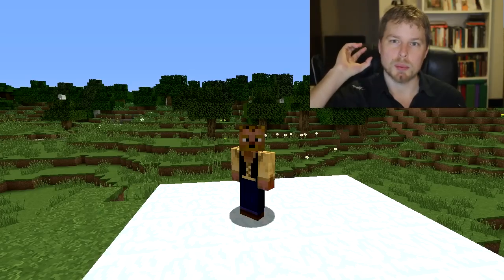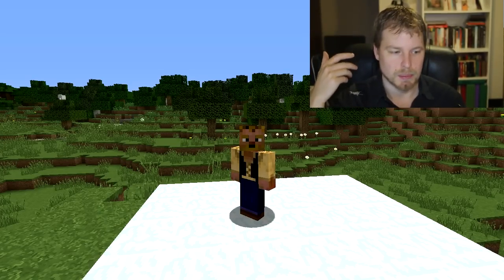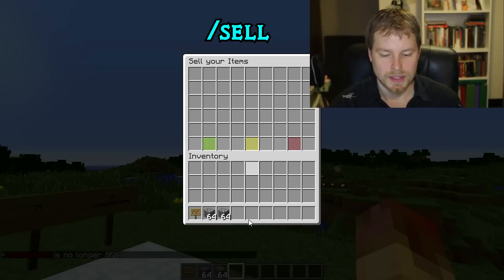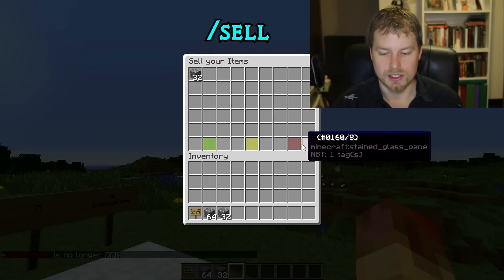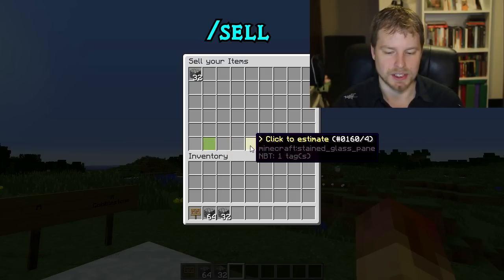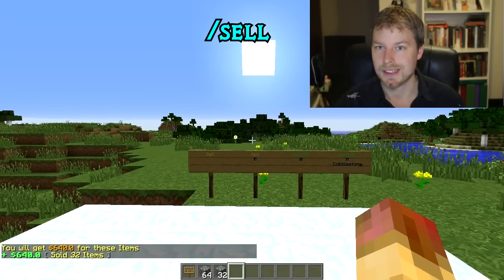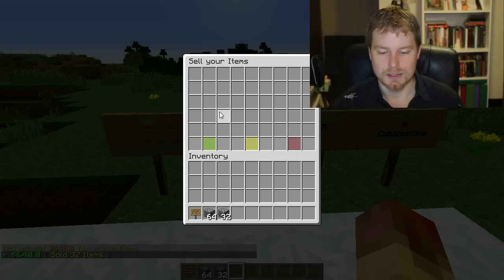This plugin adds a sell command and a sell sign. It opens up an inventory where players put their items in, and it automatically sells them and gives them the money. You do /sell, put half a stack in there — this menu item is configurable, off by default. You can do /estimate to see how much you'll get, then sell them. Quick and easy.